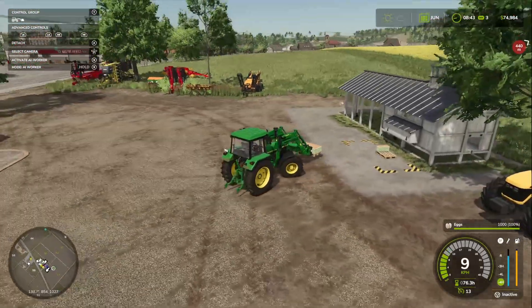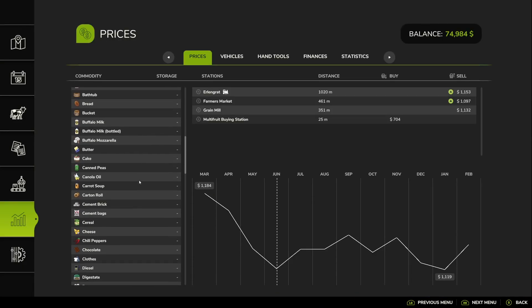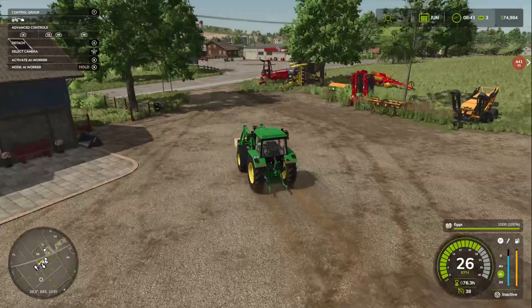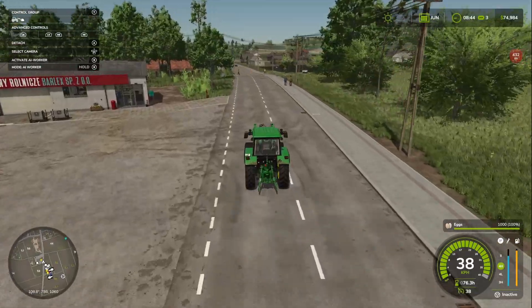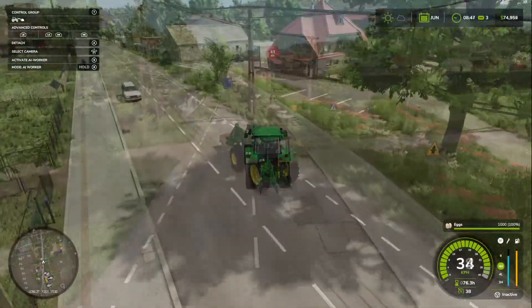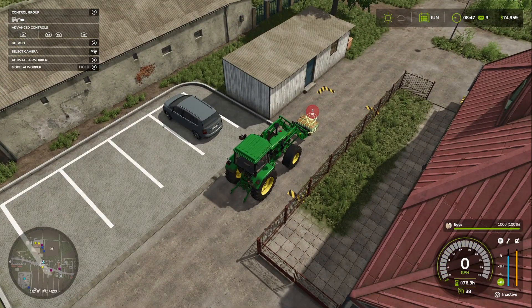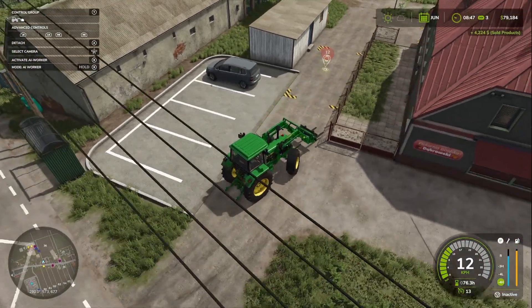We've got one pallet of eggs — 1,000 liters. It's just going to give us exactly what it said. We're going to make about four grand, that's what it's going to give us. I can always grab the Challenger to do any carting that needs to be done while we're away with the John Deere. I'll get back to you when I'm there and we sell this.